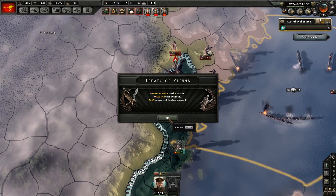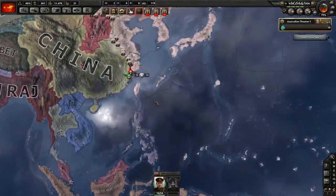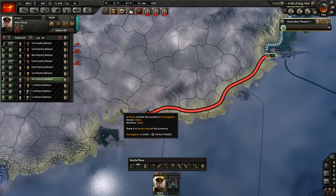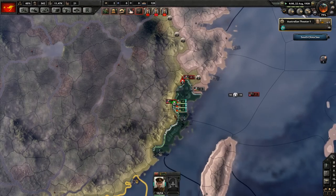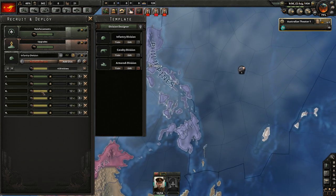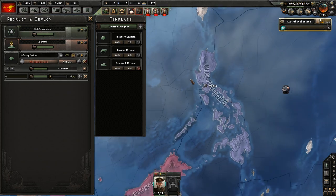This is working out quite well for us. German Reich took Austria — Austria was annexed. Continue down the coast. I definitely need more manpower. Can I start training another unit? Yes, we can. No manpower? Yeah. We'll certainly train one — that'll be a good start.